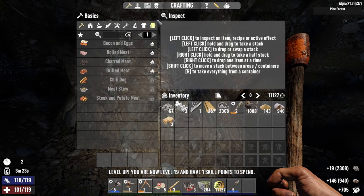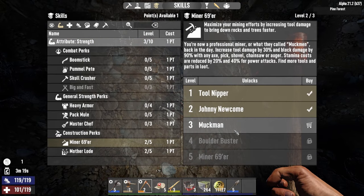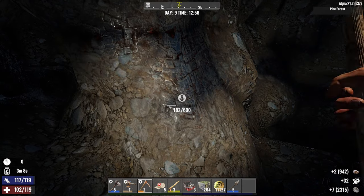We leveled up again, that's good! Let's put that point — which one reduces stamina usage, increases tool damage, block damage, stamina cost reduced by this much? Yeah, let's go Minor 69er because we are kind of running out of stamina.